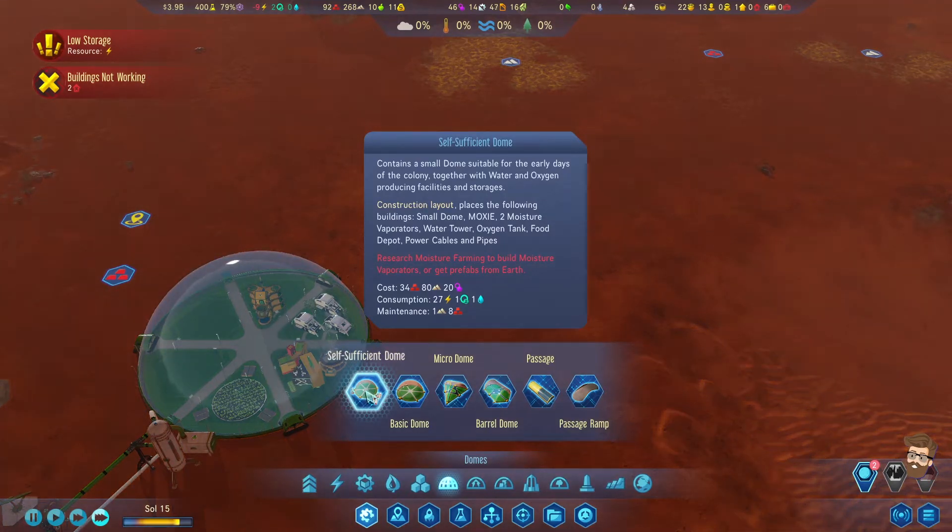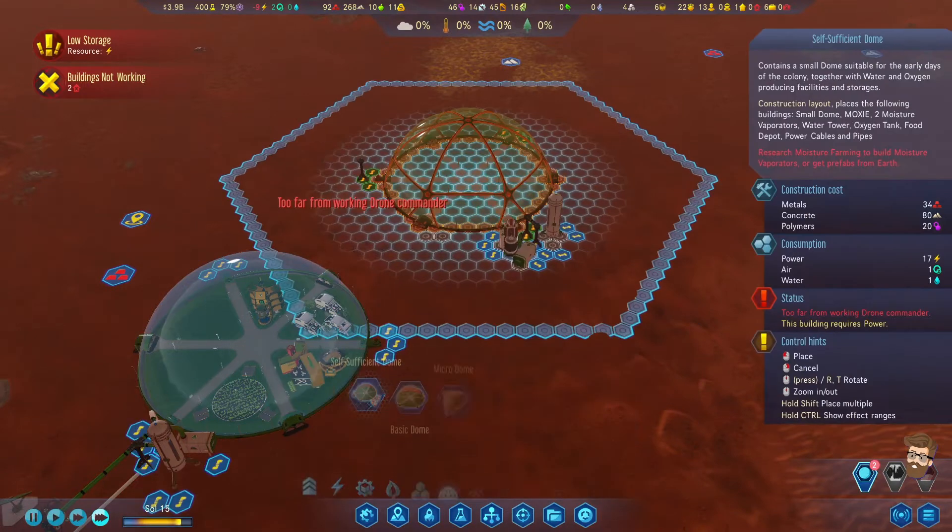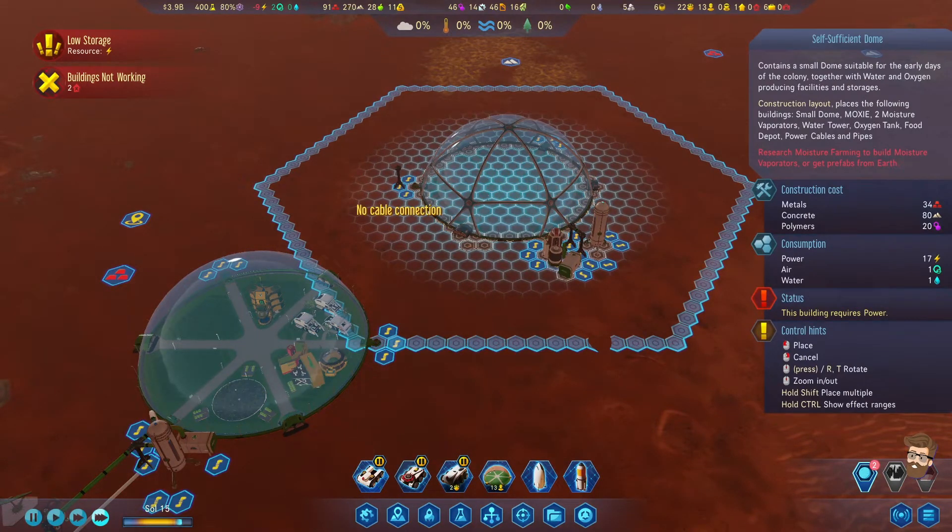So - small dome, moxie, two vaporators, water tower, oxygen, fuel, and power cables. Interesting. You can still build a self-sufficient dome without all the materials. I wasn't expecting that.